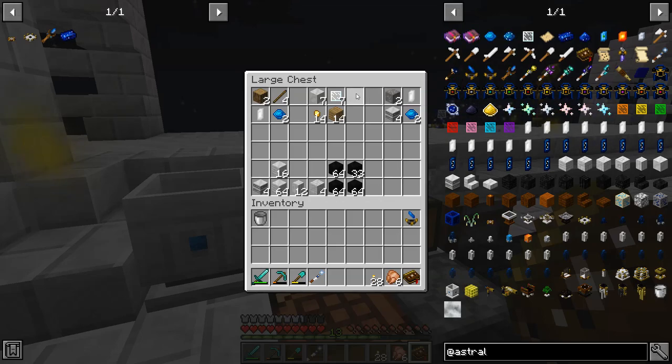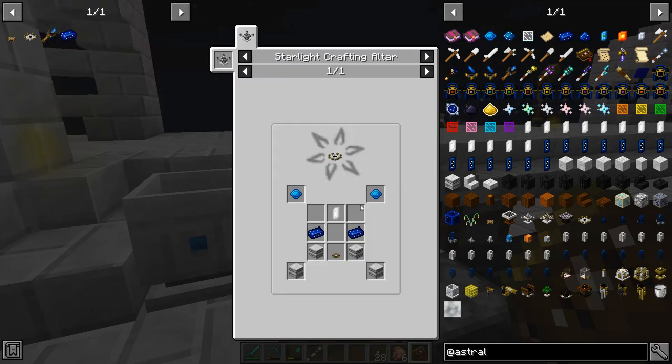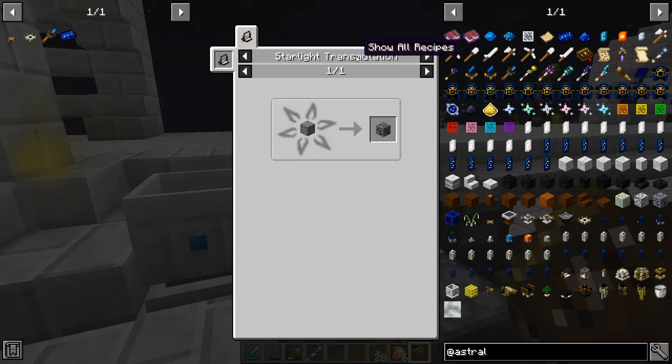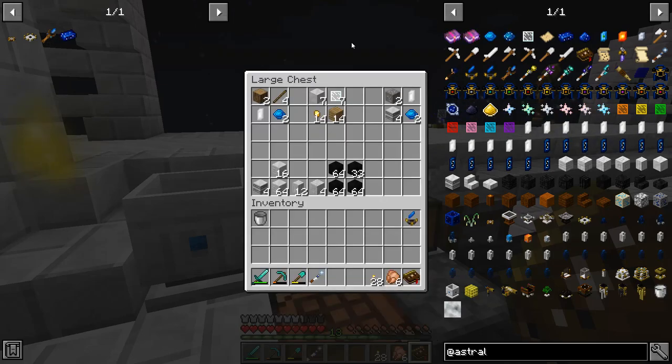We need one astral relay for actually crafting the attunement altar, and then based on what constellation you want to set up, you'll either need six or seven more, because it's going to correspond to however many stars there are in the actual constellation. We're going to need them to determine which constellation we're attuning ourselves to. First thing we need to do is utilize the linking tool with a collection crystal from where the shrine used to be to convert iron ore to star metal ore and then turn that into star metal ingots, which are required for crafting the attunement altar.